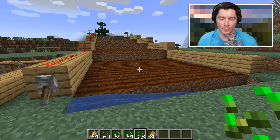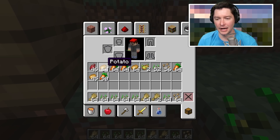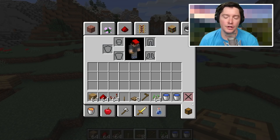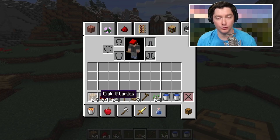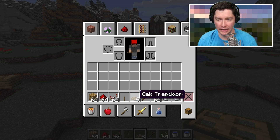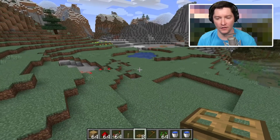The biggest downside of this farm is replanting — it's not super easy to plant immediately. As you can see, we've got beetroot, potato, carrots, and wheat. Here are the required materials, not in exact amounts: some building blocks (anything works), redstone dust, possibly a redstone repeater depending on farm size, at least one lever, eight trapdoors, a hoe, however many seeds you want to plant, and at least two buckets of water.